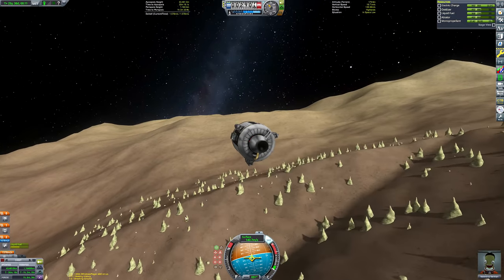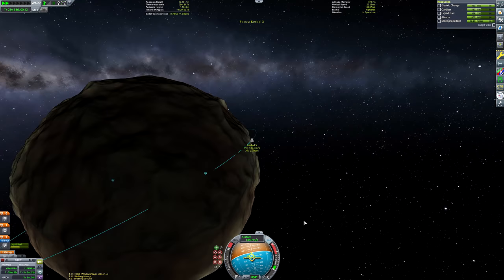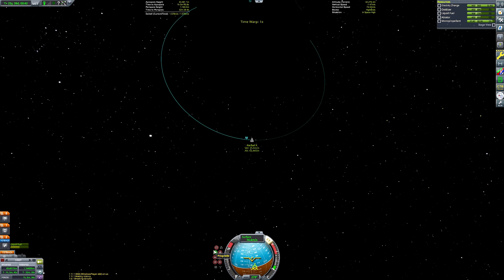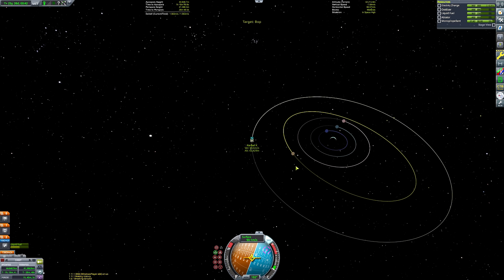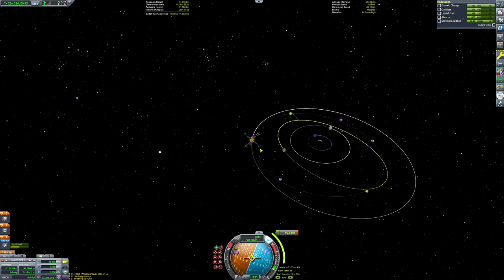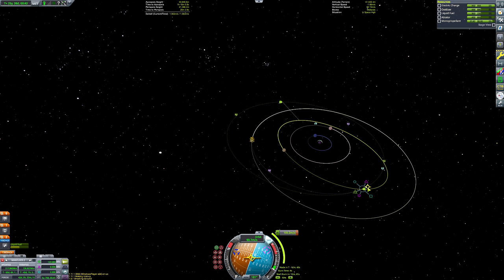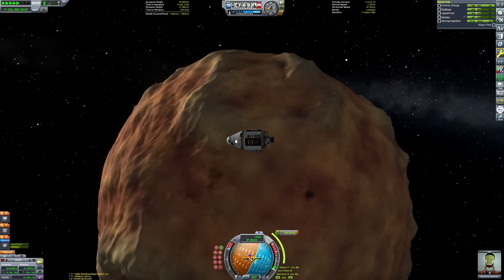Unfortunately I tried to do this on Bop as well — jump and grab the ladder on the capsule — and I just couldn't do it. So for our Bop landing, I'll just be flopping the vessel over on its side and we can disembark sideways. Bop's gravity, while higher than Pol's, is still low enough that the ship can right itself via SAS. It's not like the Mun where once things fall over it's very difficult to get them to flip back up. If you're familiar with Minmus landings, you know it's fairly easy to flip the ship back up using SAS or RCS control, which this ship has both of.